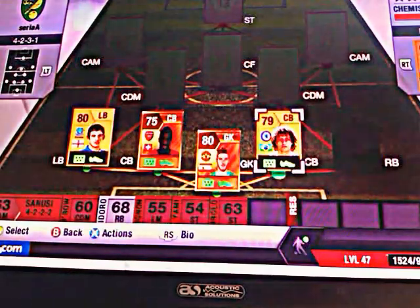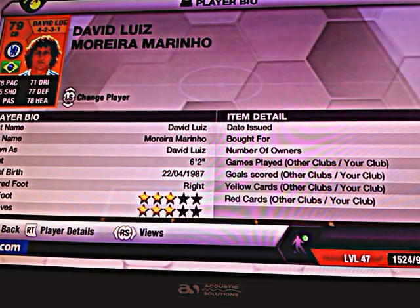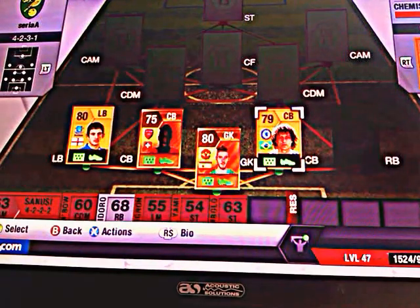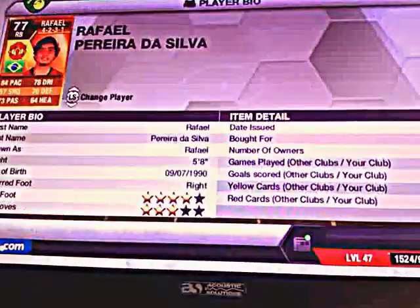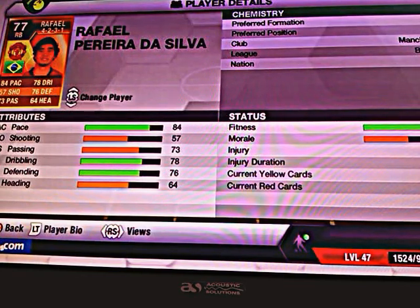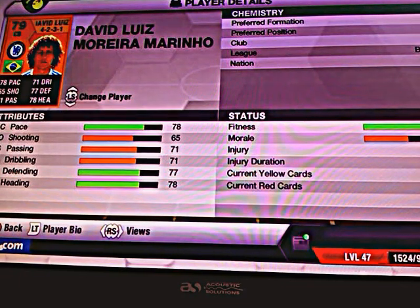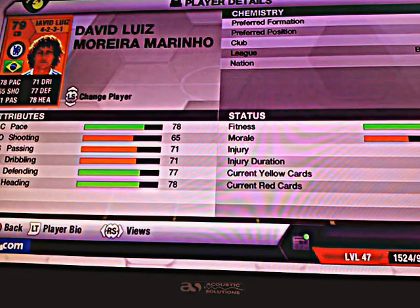The next centre back is going to be the most overpowered player in FIFA 13, it was David Luiz. Unfortunately this year he's a non rare but he's still cost me 4,900 coins, still as overpowered as he was last year. Our right back is Rafael, I paid 2,500 coins for him. He's got 84 pace, 73 passing, 78 dribbling and 76 defending. David Luiz has 78 pace, 71 passing, 71 dribbling, 77 defending and 78 heading.